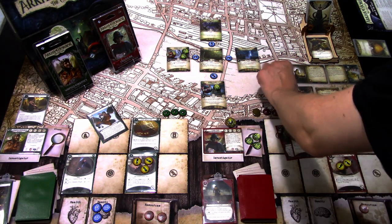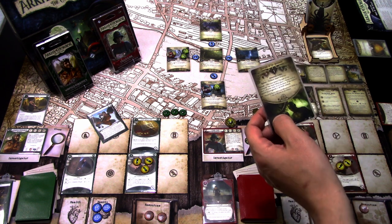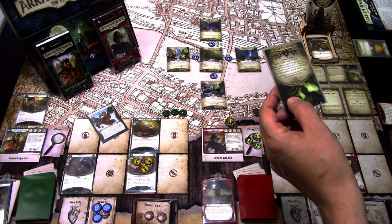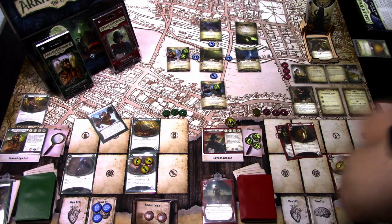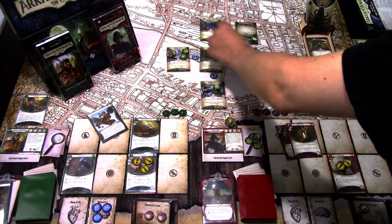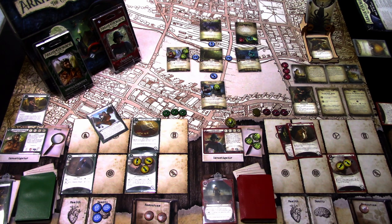We're at three Doom of four. Stella's encounter card is Disciple of the Devourer — spawn at the farthest empty location. After you spawn it, you must either place one Doom on it or one of your clues on its location. If the current agenda is not agenda one, do both instead. We're at the Witching Hour, so it doesn't matter — we just place the Doom and put the Disciple here.